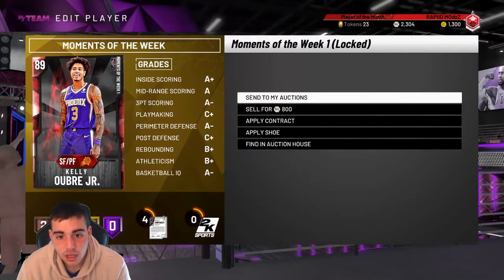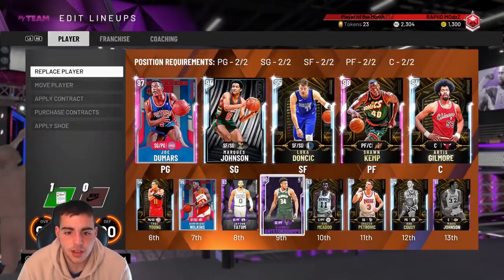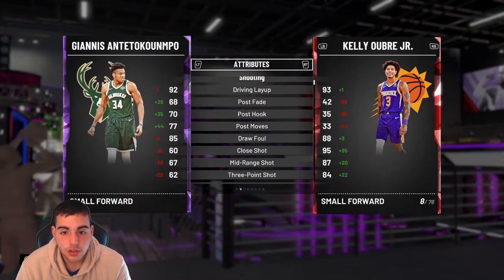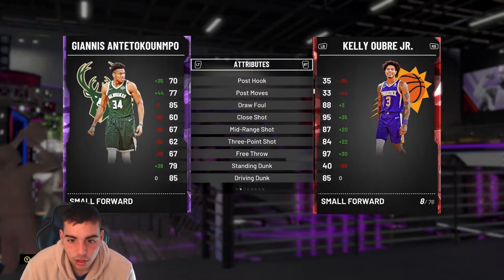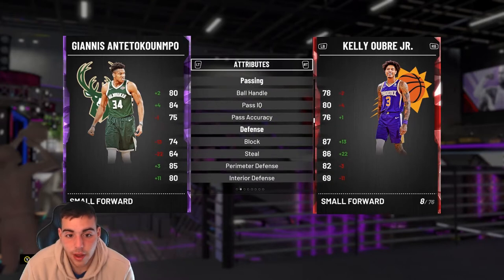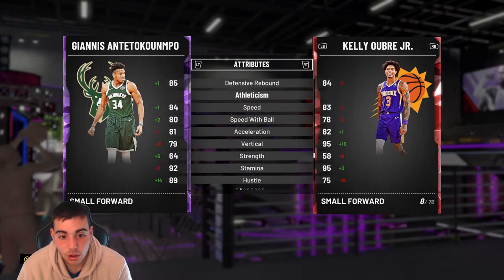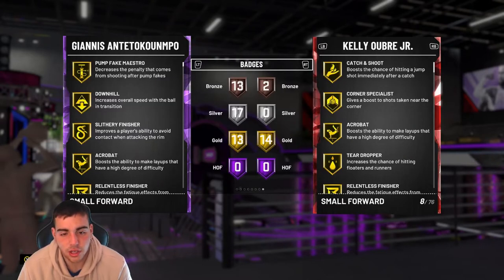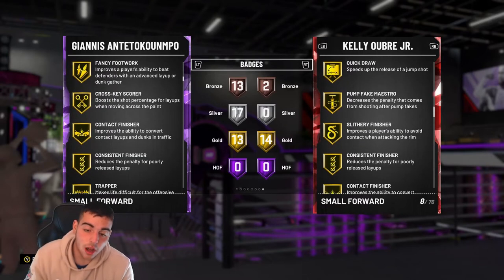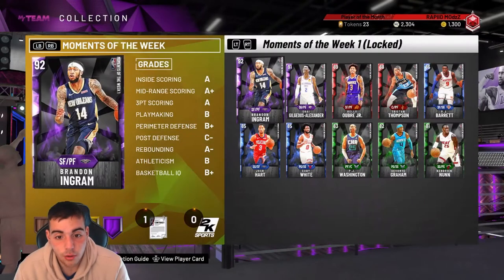Kelly Oubre is literally comparable to Giannis. How do I compare cards? I'll just put him in my lineup. We're going to go small forward — watch this comparison. This is the closest thing to Giannis, if not better. Kelly Oubre is a better shooter, has the same dunk, and is around 6'7". He has great handles like Giannis, and his defense is better if not the same. He even has more badges. He's like 5K to 10K, has quick draw, and he can shoot. I personally think that is one of the best budget cards in the game. I've used him all night in Triple Threat — he is a great card.